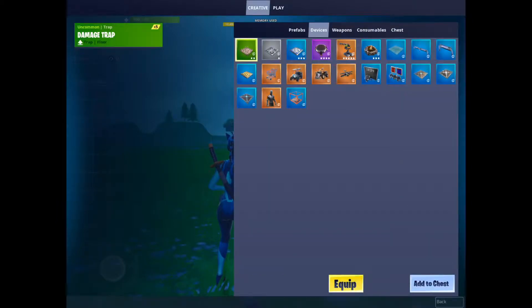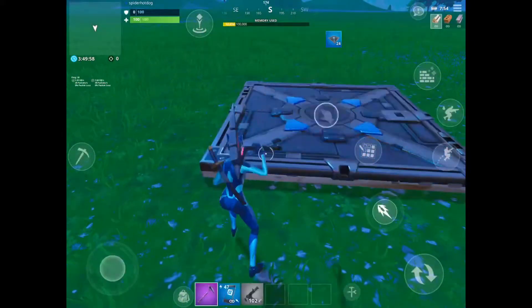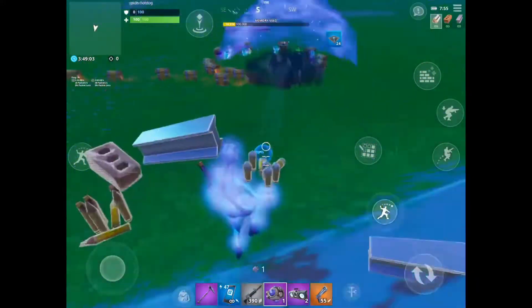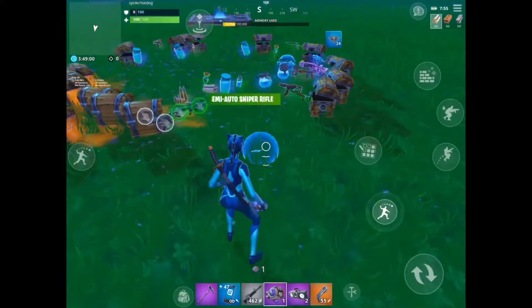And if you want them to always spawn on your island, you're going to want to grab a couple item spawners that you'll find in the devices section of your phone. Then you can just drop your gun into the item spawner and it will always spawn there when you start a game.